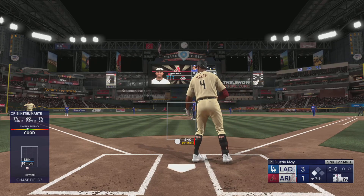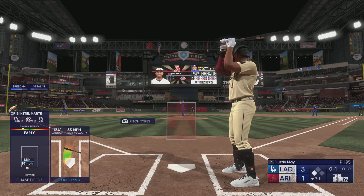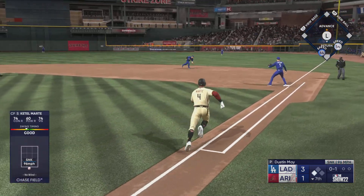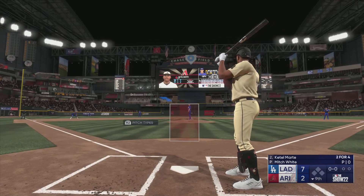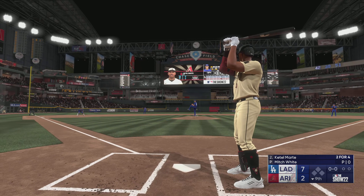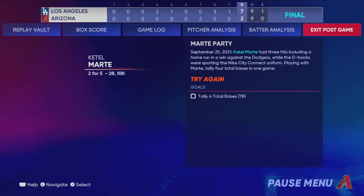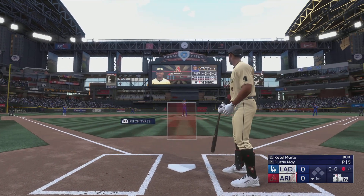First offering is fouled off. And the righty deals — to the right side. Muncie handles the chance there for the out. Runner scores from third. Bottom of the ninth, and now Ketel Marte. The pitch. That one to first — he takes it on his own and they get the leadoff man of the ninth. That is an outstanding hitter in Ketel Marte.